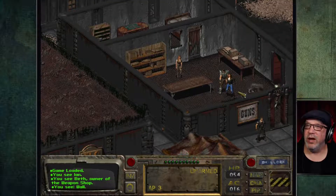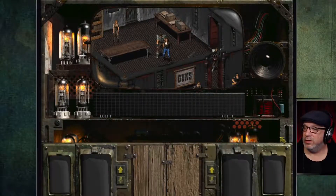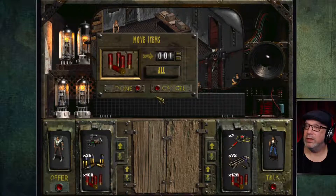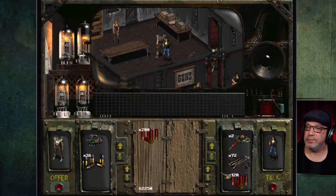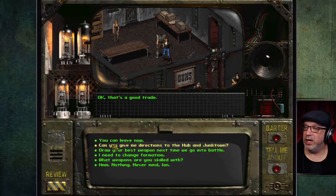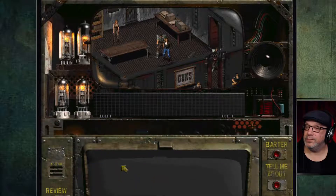Okay, now I want to talk to Ian again and give him the shotgun shells, since he's got the big shotgun — just to give him a secondary weapon. He's got 72 magnum bullets; let's make that offer. Now we're gonna tell him to draw his best weapon just in case the shotgun's better.